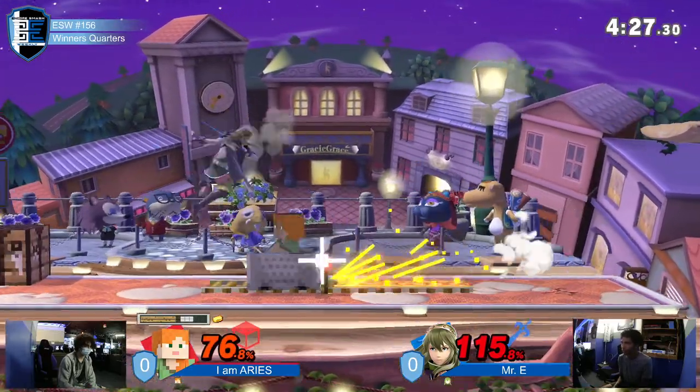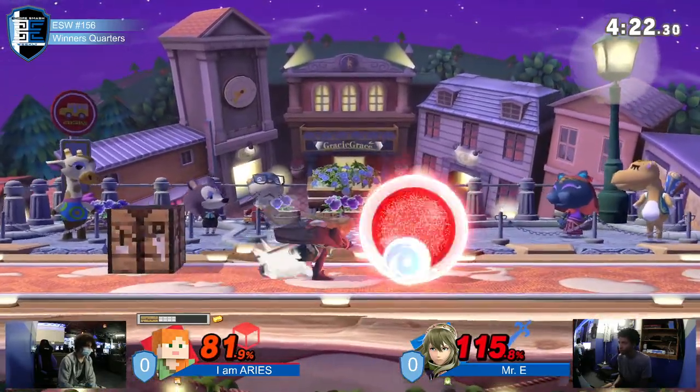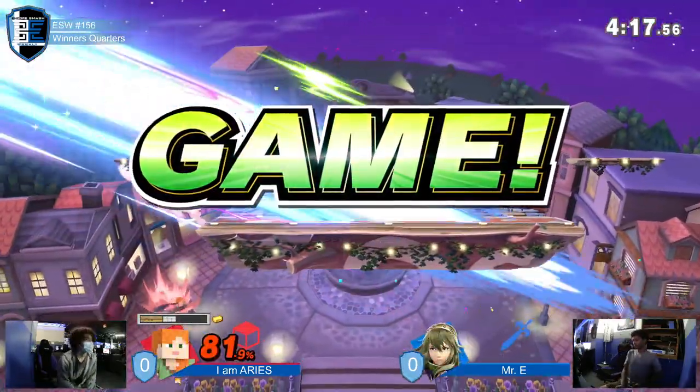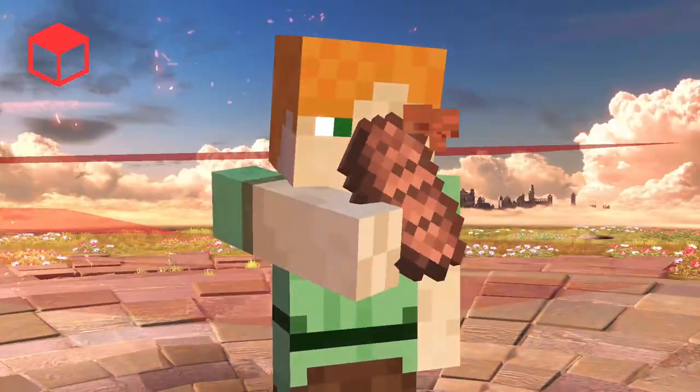Finds the landing fair — this is anyone's game right now. This is the last hit still, it really is. Back throw. They're both fishing for back airs — both of them looking for a back air. And that is gonna do it right there. I Am Aries taking that game one over Mr. E.